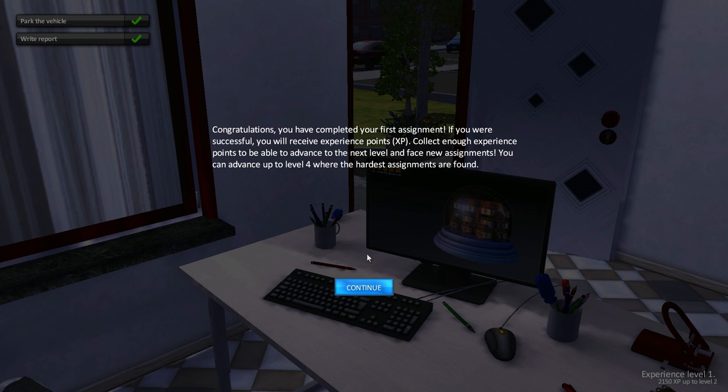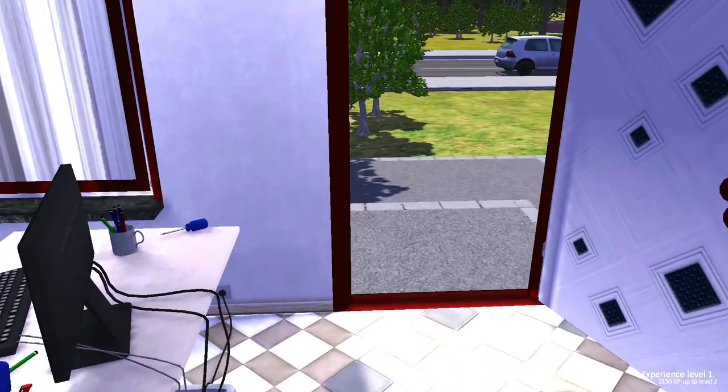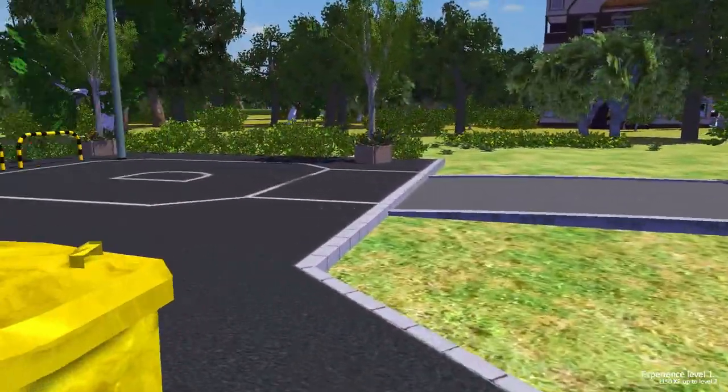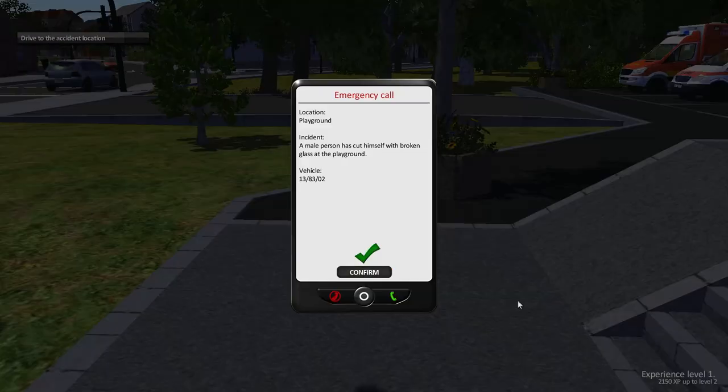If you were successful, you received experience points. Collect enough experience points to advance to the next level and face new assignments. You can advance up to level four where the hardest assignments are found. That's the disinfectant area.